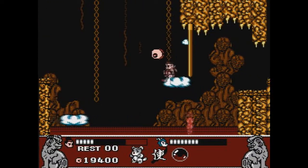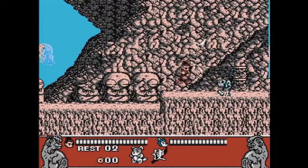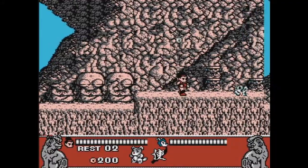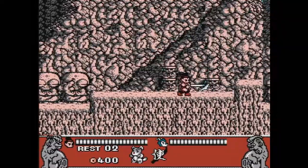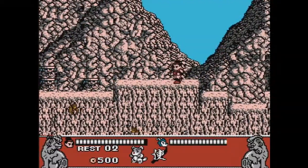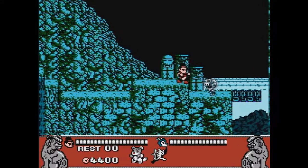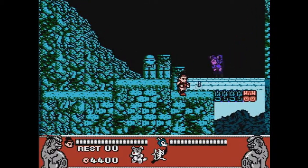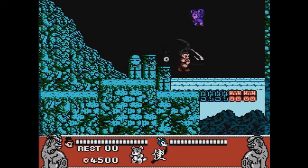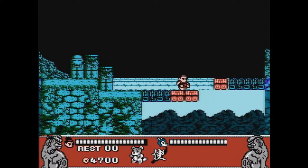One really strange thing about the game is the jumping and attacking mechanics. When you jump, swinging your sword cancels the jump and drops you down to the ground — this occurs even if you're holding down the A button. It's a bit strange and takes some getting used to. In addition, you can activate a cool sword attack by swinging your sword and then quickly pressing the other direction. There's a neat swinging sound effect that goes along with it, though personally I never found much use for it — perhaps it's stronger than your normal attack.